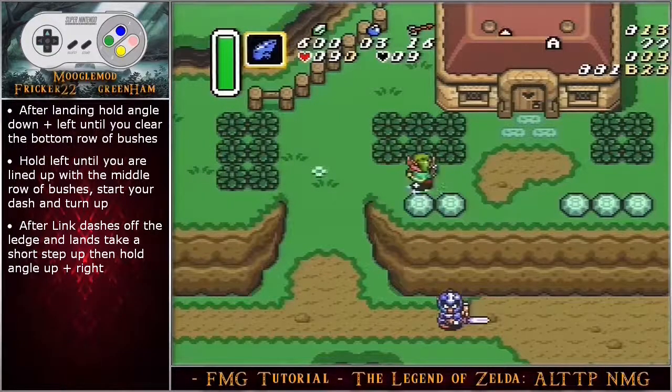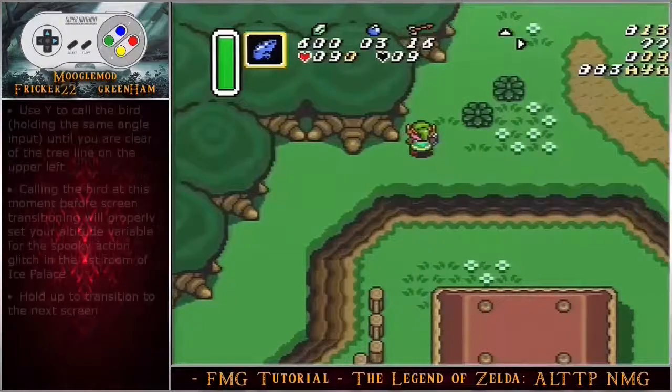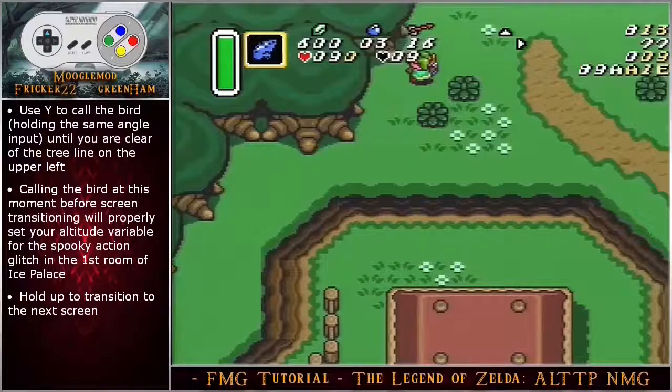Start your dash and turn up after link dashes off the ledge and lands. Take a short step up and then hold angle up right. Use Y to call the bird, holding the same angle input until you are clear of the tree line on the upper left. Calling the bird at this moment before screen transitioning will set your altitude variable, which sets up the spooky glitch for the first room in Ice Palace.